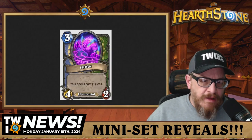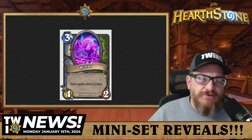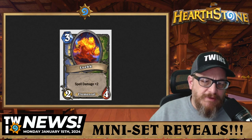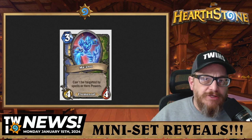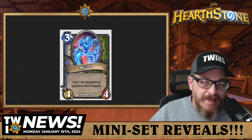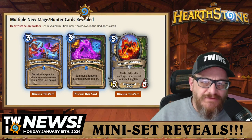The companions are: Hifar, a three mana 4/2 elemental where your spells cost one less — useful for Mage and probably Hunter too. Then there's Loque, a three mana 2/4 elemental with Spell Damage plus two, which could work for both. And then Micho or Mesho, a three mana 4/4 elemental that can't be targeted by spells or hero powers — that has opportunities in both Hunter and Mage.